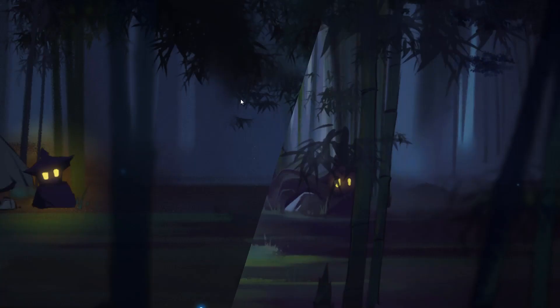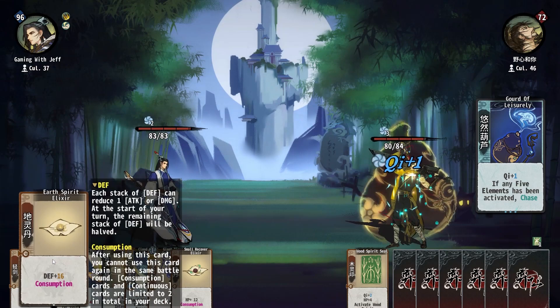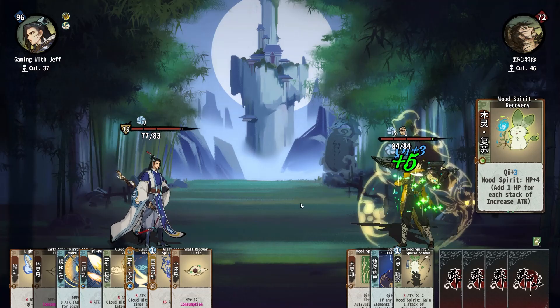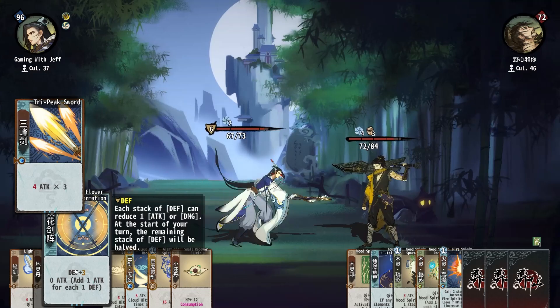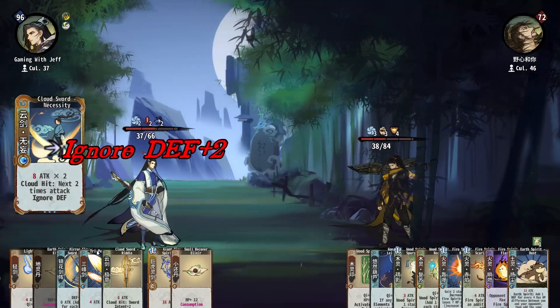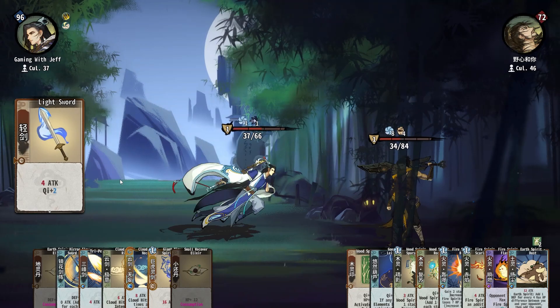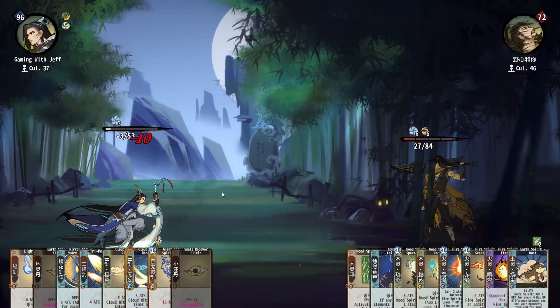Let's just do this and figure it out. Let's see if this actually works — we should get 16 armor. Oh — it's attack, it's not Sword Intent. You're just doing as much damage as you have armor. Okay, it's different. So this doesn't really matter — I mean it's fine, but now it's gonna do nothing.